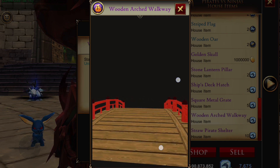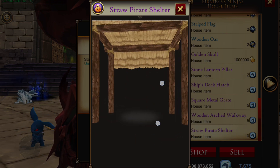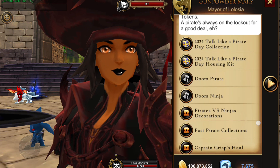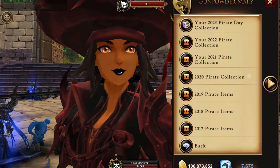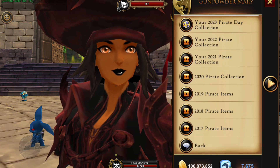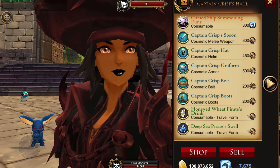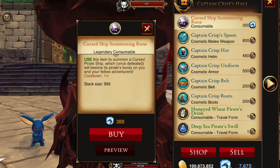We have a wooden arch — I need this, I'm building Shang Cat Law! There's also a straw pirate shelter. All those last ones are DC but are reasonably priced. Looking at the Talk Like a Pirate Day pass collections — you do own that one. Individual pieces are for sale even though the collections are no longer available. We also have the Captain Crisp shop.